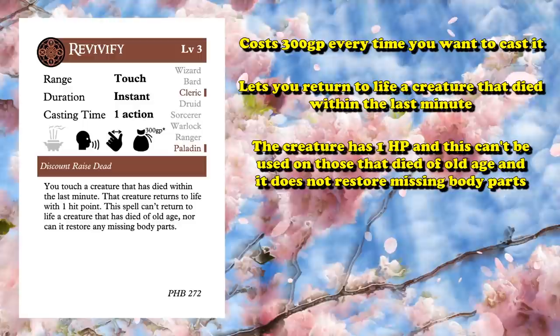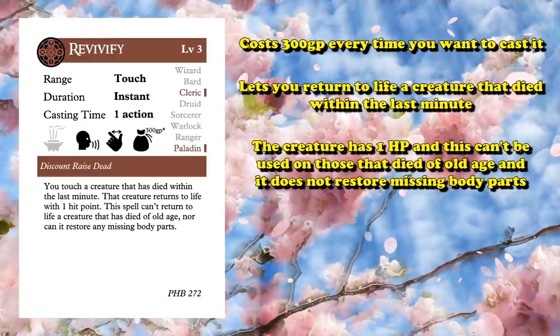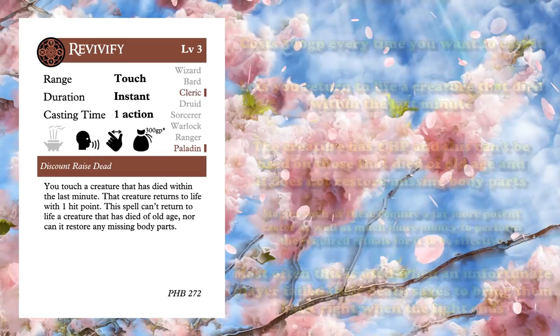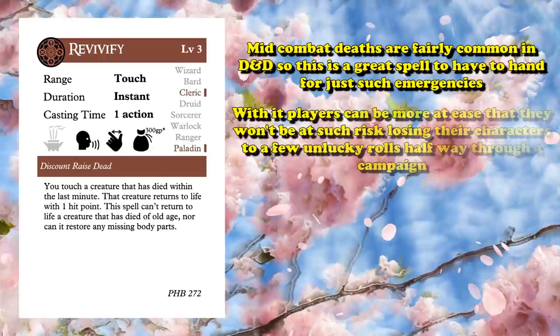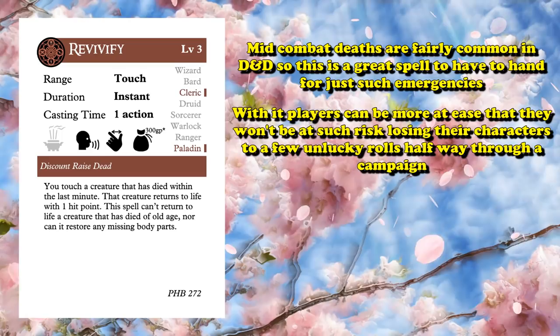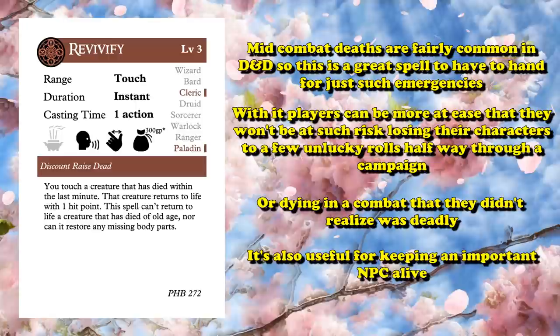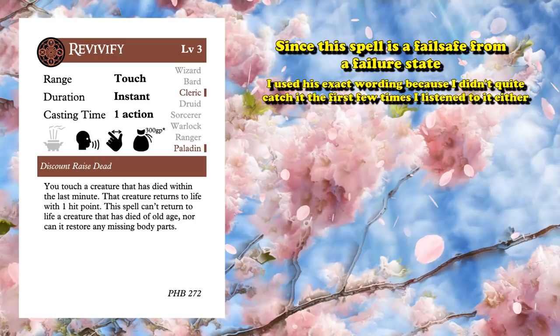At number 4, we have Revivify. This is a spell which costs 300 gold to cast each time you use it, which allows you to bring one creature back to life as long as they died within the last minute. The creature is brought back with only 1 hit point, and it doesn't work on creatures that died of old age or restore missing body parts. The best use of Revivify is using it immediately after combat to bring someone back who failed their death saving throws mid-combat. Just having someone in your party with Revivify puts other party members at ease, as they know they probably won't permanently lose their character. It's also useful for keeping an important NPC alive.